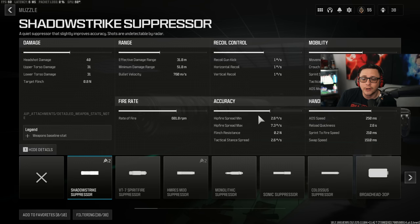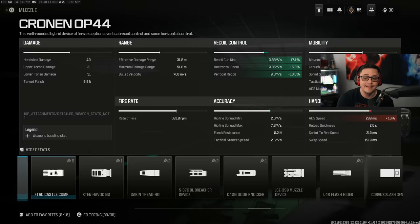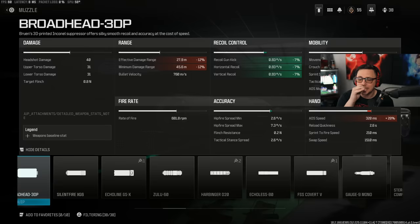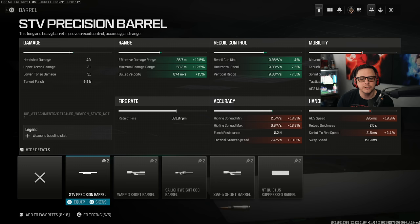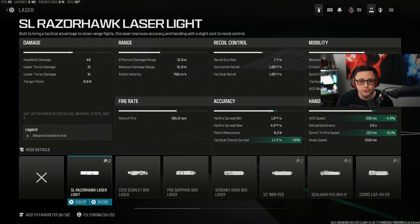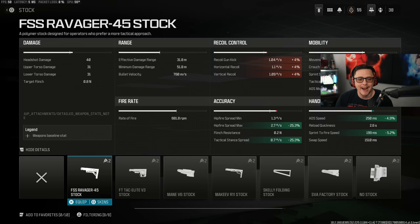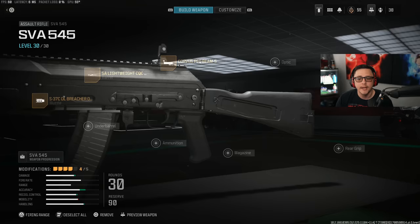Press L2 to show details and look specifically in this area for hip fire spread, hip fire spread max while moving, and tactical stance spread. To optimize for tactical stance, just look for everything that improves it. Toggle through attachments and see which ones improve tac stance. One attachment shows a 20% improvement — that's pretty huge. On the barrel, you can see 35%, and others show 16%, 14%, 26%. Put on the 26% barrel and probably go no-stock or something like that for additional improvement. We actually got the tac stance spread stat down to 0.7 degrees — tighter than the hip fire when in tac stance.